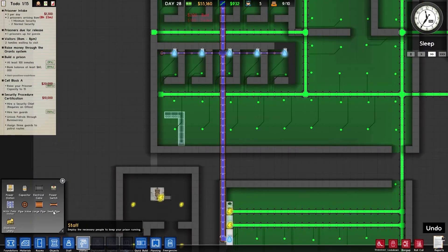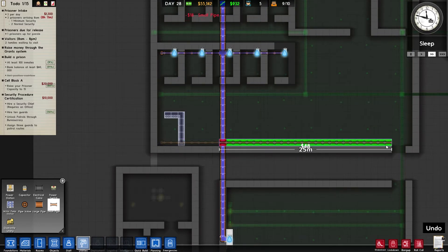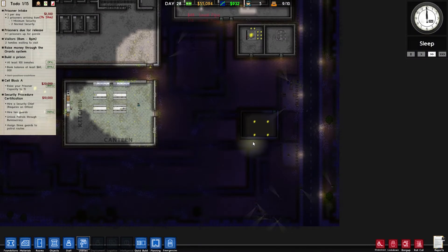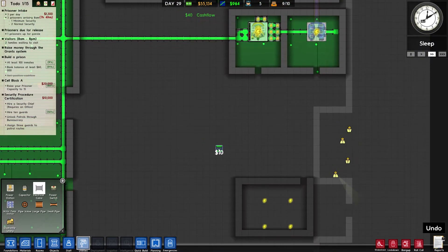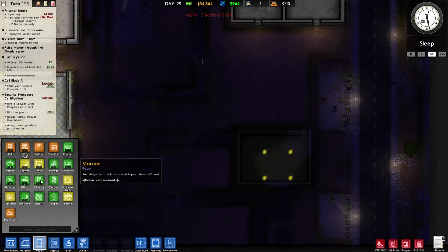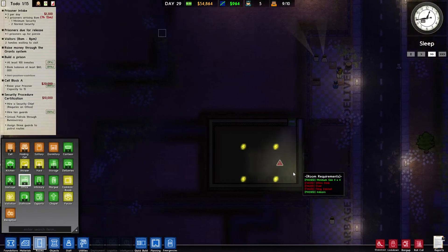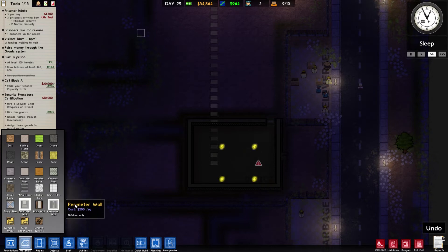We're going to need some more water across these as well, so I'll run it all the way across because we're going to expand the game all the way to this door. This is now completed. Let's get some electricity down here - just come straight down, that might be enough. Then we can get another room in here, another office.